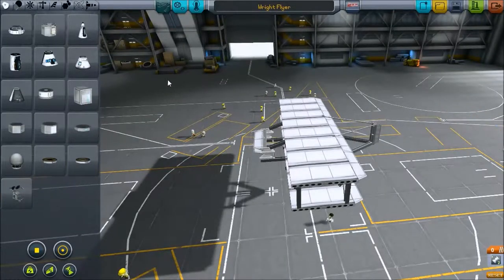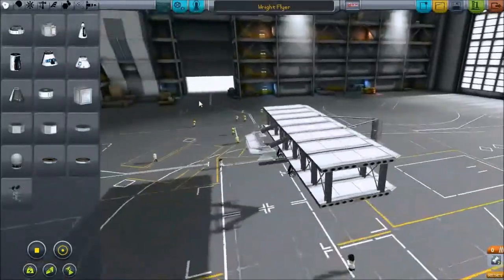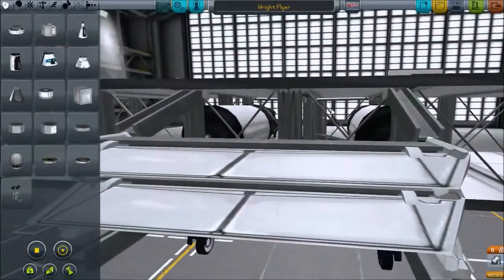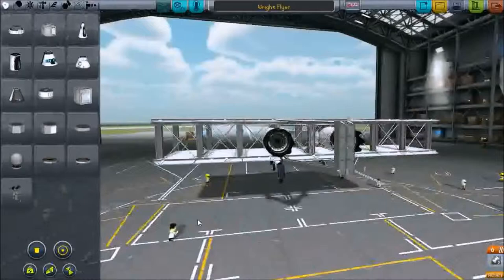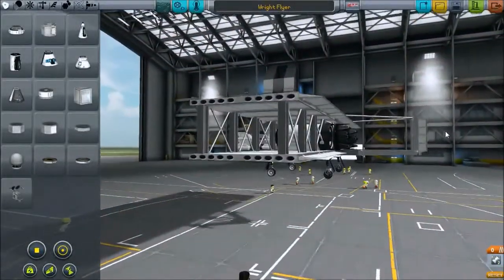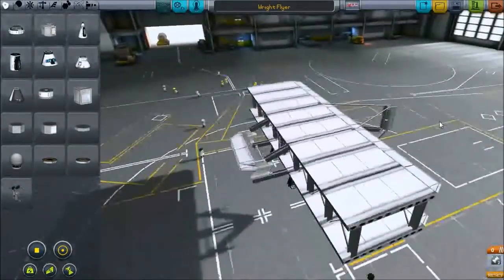Hello everybody, welcome back to another episode of Kerbal Space Program, and this is going to be a short video. I have the Wright Flyer, which is something I just created. This was the first plane to ever be flown, made by the Wright Brothers, and this is as close as I could come to making it as I possibly could.